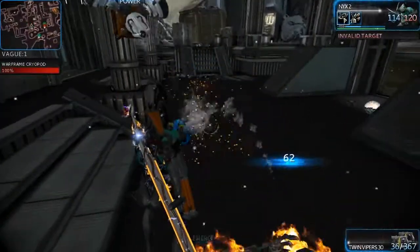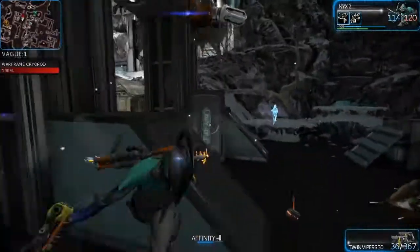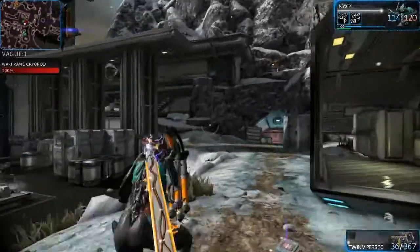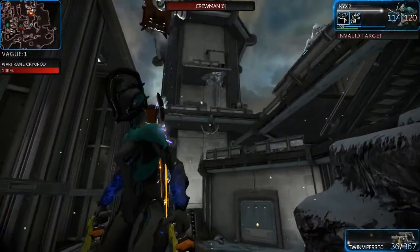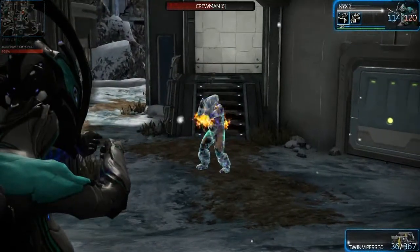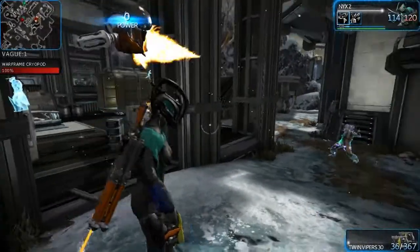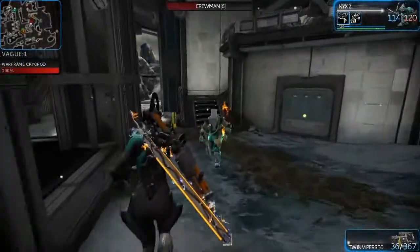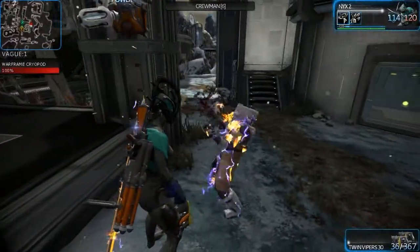Now the first ability is pretty simple — it's Mind Control. I'm just having problems finding somebody to use it on, because I keep killing them without shooting a single weapon. He will now fight for us. Of course, shooting the last guy alive is probably not the best idea. But he won't attack us anymore — he's now on our side. It does have a timer and it does wear off.